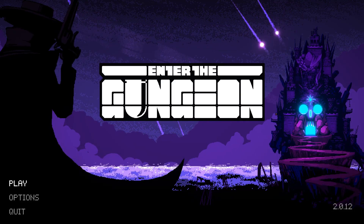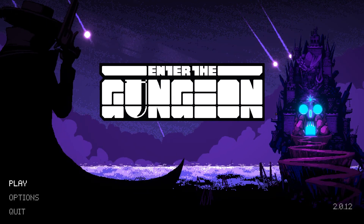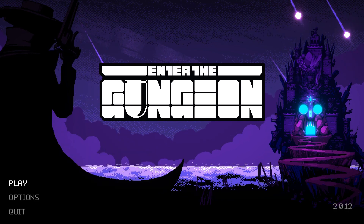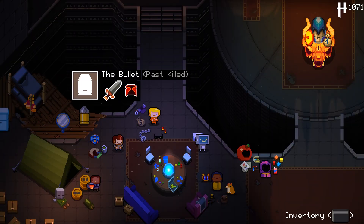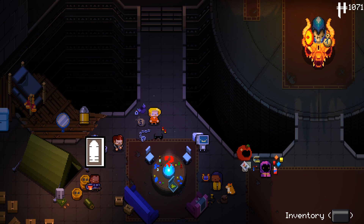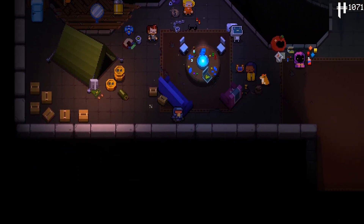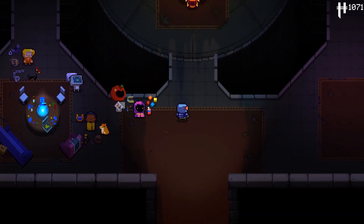Hello everybody and welcome back to my Exit the Gungeon series, in which we're trying to achieve 100%. In the last episode we had a pretty good run with the gilded bullets and a first floor black chest with the owl in it. We managed to get a few modifiers for our owl, some amulets that made him really powerful, basically stunning and setting on fire everything in the room. It was just an overall pretty good run, and I think I'm going to do a challenge today.